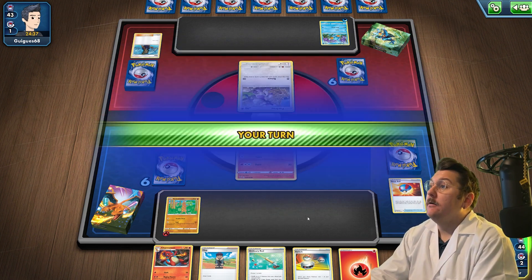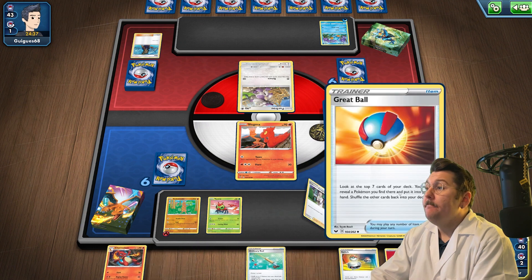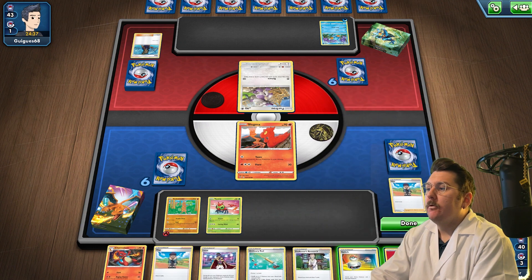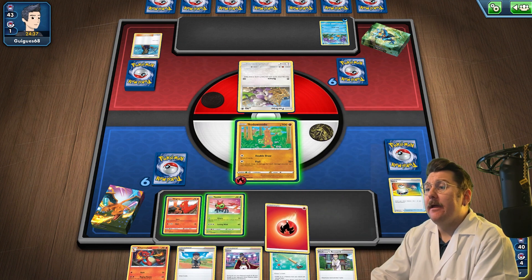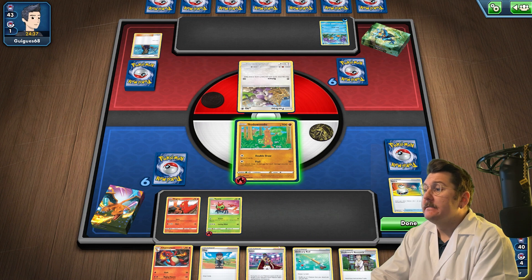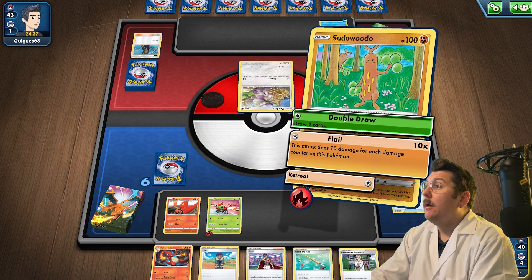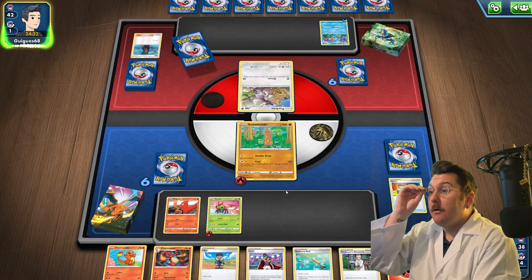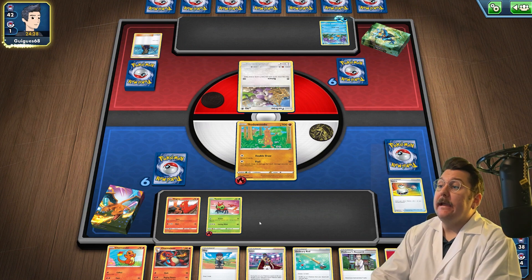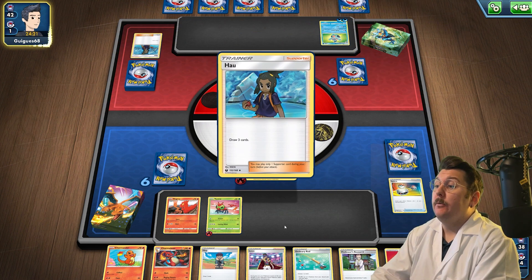We're going to hop next turn, which gives us an extra three cards. We put Yanma down, hop now. Switch there, attach to the Yanma so he's ready to do some business. We got another hop and a Professor's Research - let's double draw and start going through our deck. We got a Charmander, that's phenomenal. To get Yanma powered up we need at least three energy on him so he's one energy off of using Cutting Wind for 130 when he evolves.